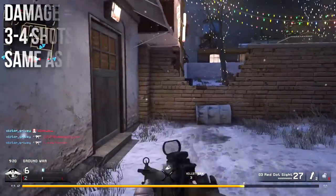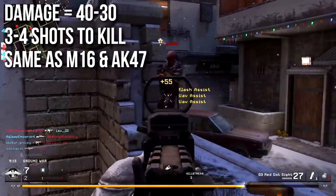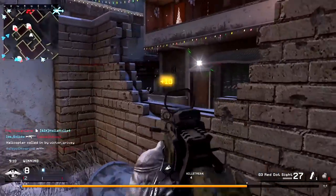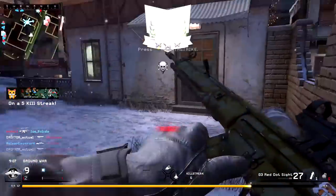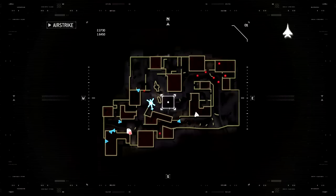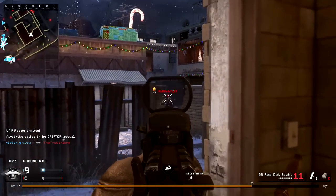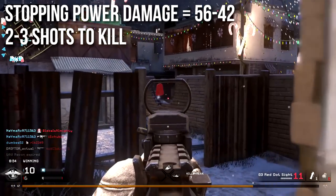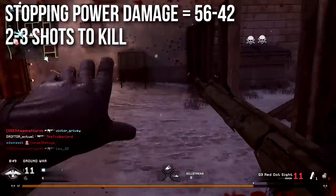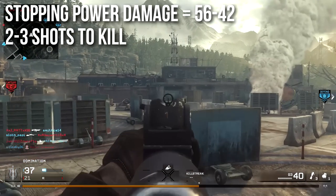The G3 deals 40 damage up close, and that close range is a relative term since the range is really long. It decreases down to 30 damage at distance, meaning it'll be between three and four shots to kill depending on how far away the enemy is. This is identical to the M16 and AK-47. With Stopping Power you can increase that to 56 damage up close and 42 at distance, meaning two to three shots to kill depending on range.